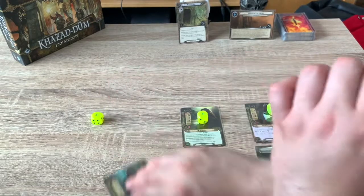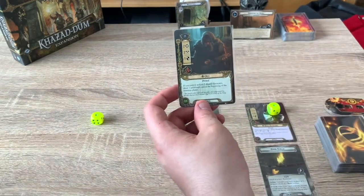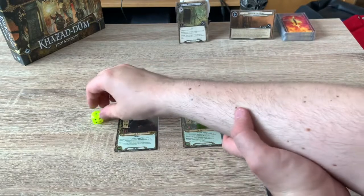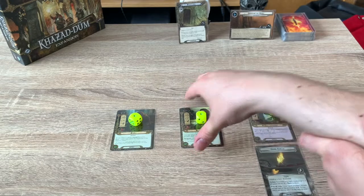Lastly we have Ori, which is another Dwarf — eight threat, two willpower, two attack, one defense, three health. If you control at least five dwarf characters, draw one additional card during the resource phase. We've already got two dwarves, so once we have three more dwarves, we're going to draw two cards a turn. Combined with Elrond's abilities, we're going to be doing really well.